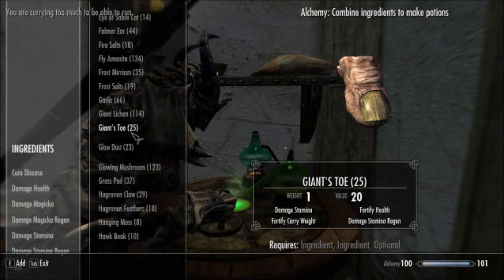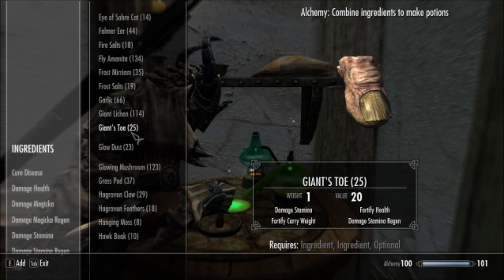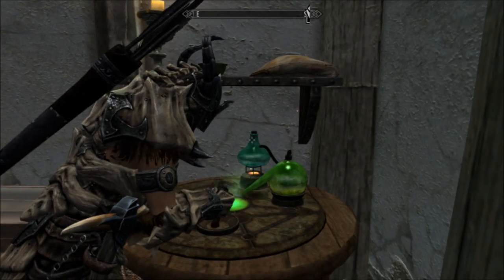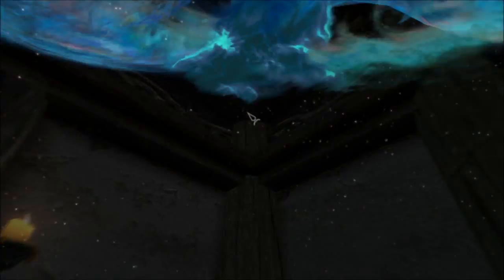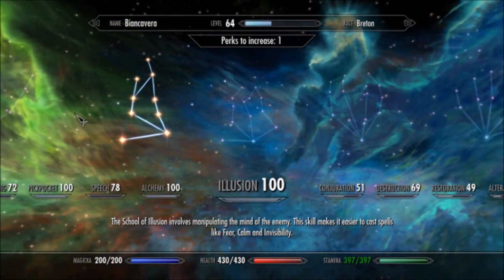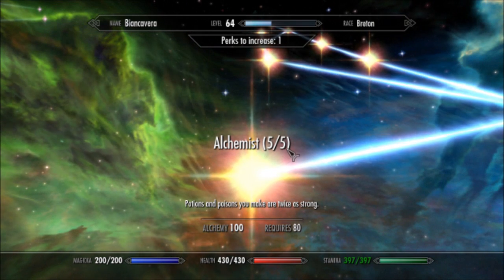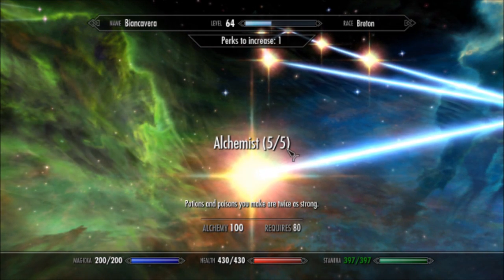Now this guide isn't intended to be fully about leveling, but obviously you need to get to higher levels if you want to take your alchemy more seriously. One thing I would definitely suggest — when you level, your leveling is affected strictly by the value of the potion that you make. So the more valuable potions you make, the more quickly you'll level.